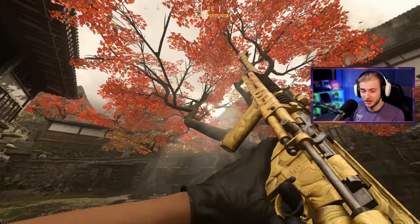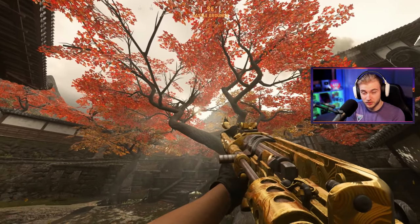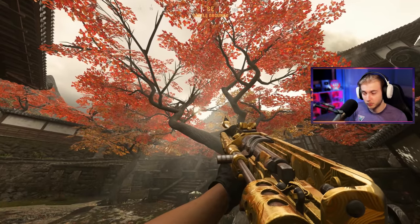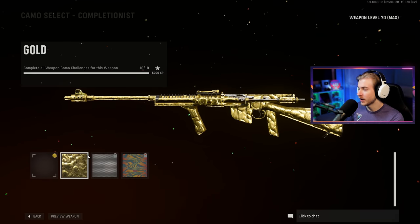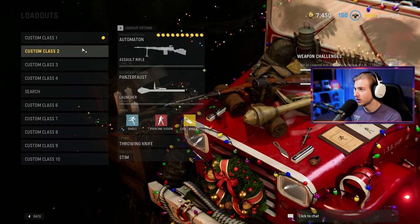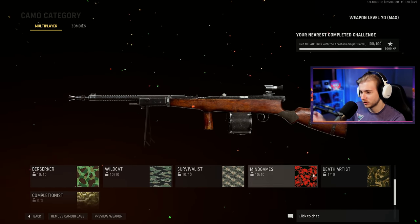When I first got in, I wanted to use the NZ. The NZ seemed really good. Started using that. And people are like, use the Automaton or whatever it's called. I'll use that, and then that gets nerfed. So let's move on to a different weapon — the BAR. And then the BAR gets nerfed. Every time I try to get a gun leveled up, it gets nerfed. So we have the NZ gold and today we are working on the Automaton. Really quick to show you my camo progress — I still don't know what it's called.